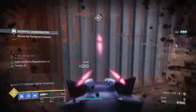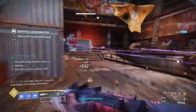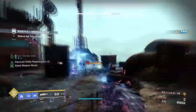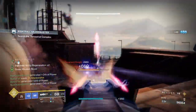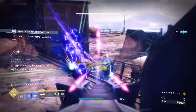Since Wicked Implement can apply freeze on its own, it's kind of a self-buff that the weapon will benefit greatly from. Adding Whispers of Fissures to the mix will turn each and every frozen target into a miniature nuke. For our mods and stats, having tier 10 in Discipline and Strength will be the most suitable to really bring out the strength of Stasis Titan while also providing enough options for creating shards.